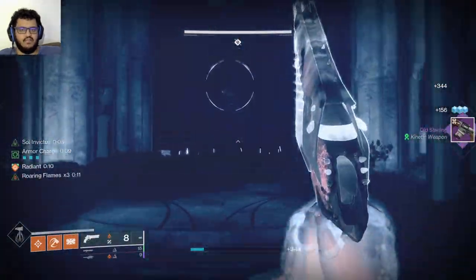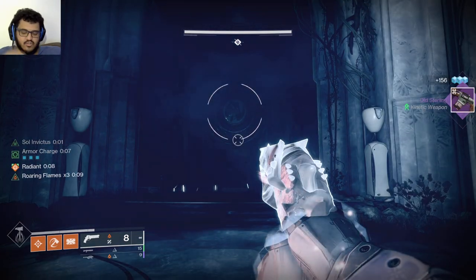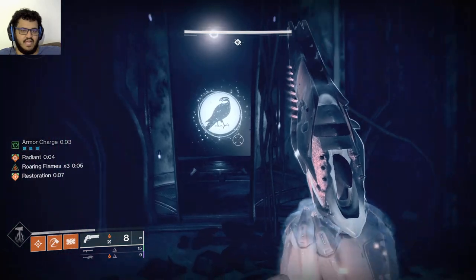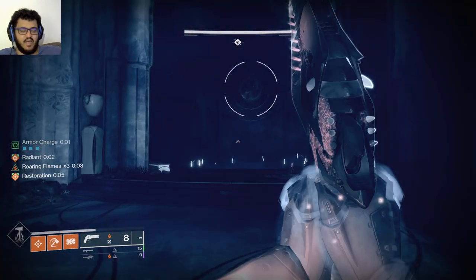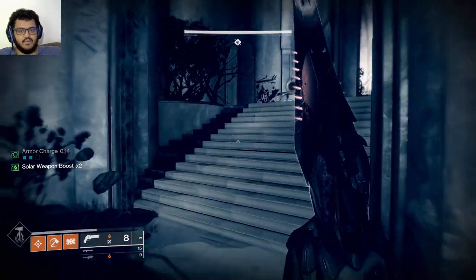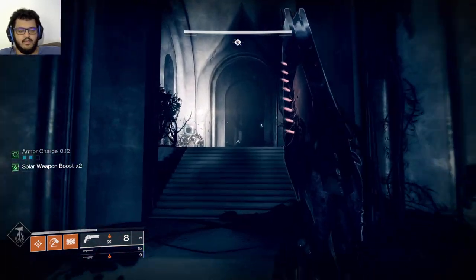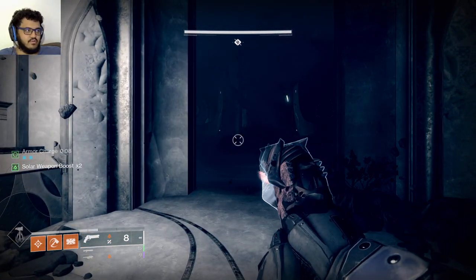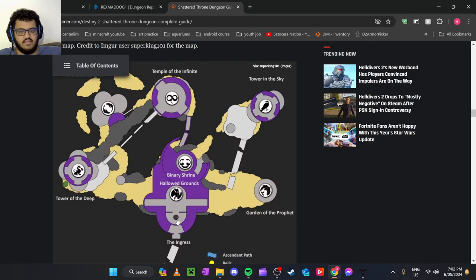So we have a bird that's upside down - you're going to do this section until you come back to this bird. We have another bird that's looking behind her. I'm looking at this right now and it's on my right, so I'm going to go right. Facing the bird, it's on my right and up top - so I go right and there's a broken bridge and I go up top.